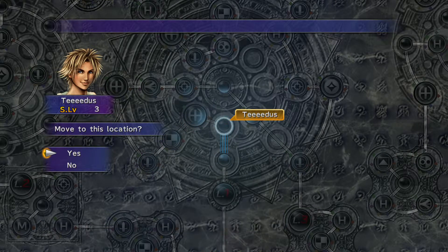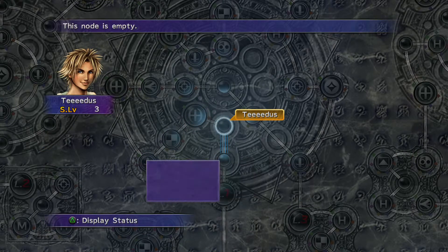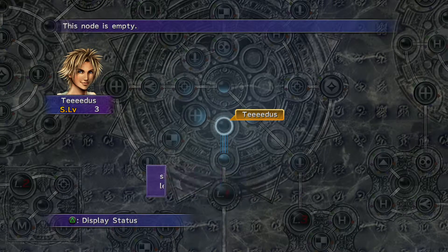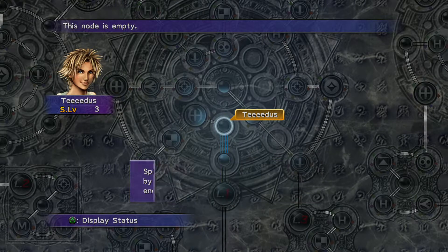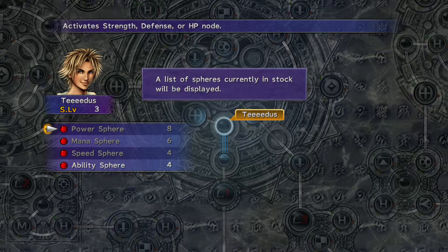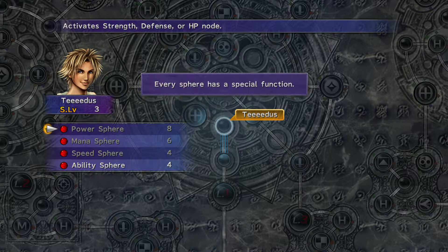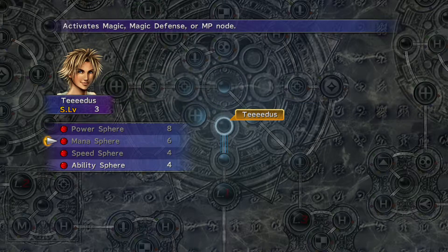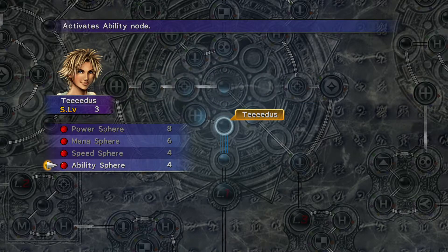She's only going to move one right now because she's silly - and she's a tutorial. She's going to activate the node for cheer. Tidus is going to learn how to cheer, and it's an ability that lets you increase the attack - or it might be defence. Cheer's amazing. And you get it right at the start of the game.